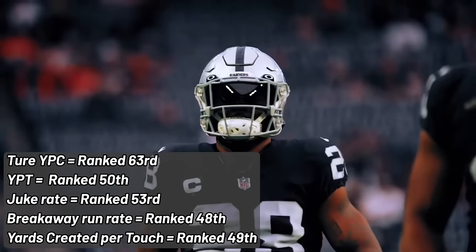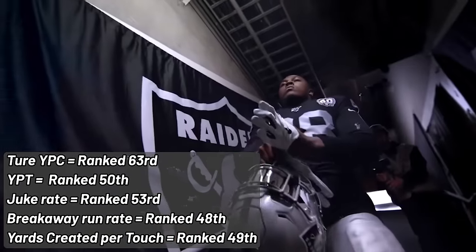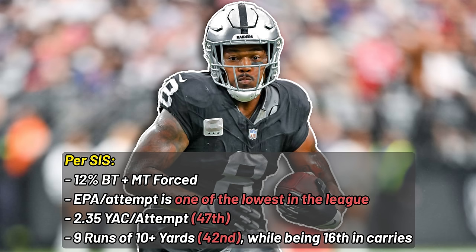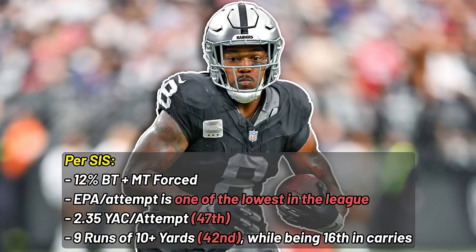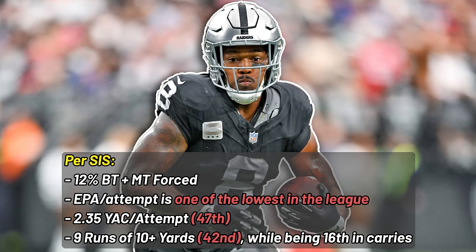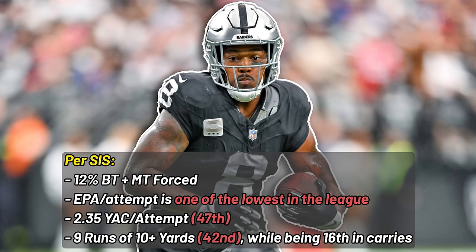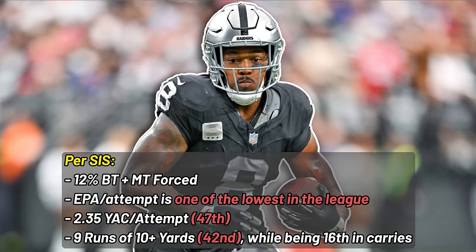I gathered as many different sources as I could because his 2022 season was so good. At playerprofiler.com: his true yards per carry 3.3 ranked 63rd, yards per touch 4.1 ranked 50th, juke rate ranked 53rd, breakaway run rate 48th, yards created per touch 49th. At Sports Info Solutions: 12% broken tackle rate, one of the lowest EPA per attempt in the league, 2.35 yards after contact per attempt ranked 47th out of 50. He had nine runs of 10 or more yards — 42nd in the league despite being 16th in carries. All those numbers just say it's easy to blame the Raiders being the Raiders, but Jacobs also just wasn't good himself.